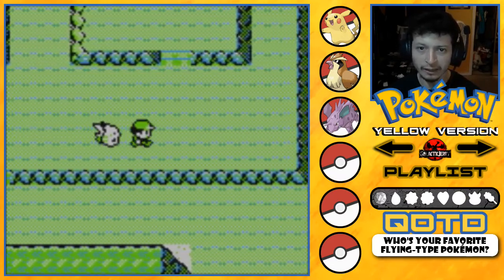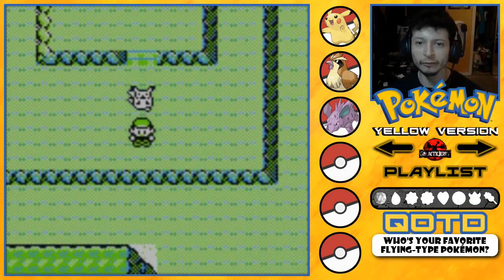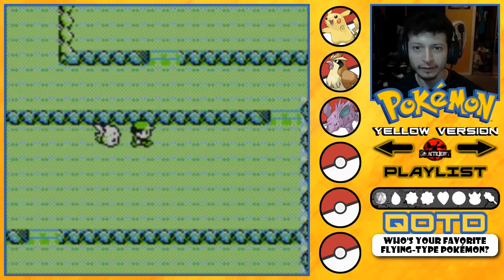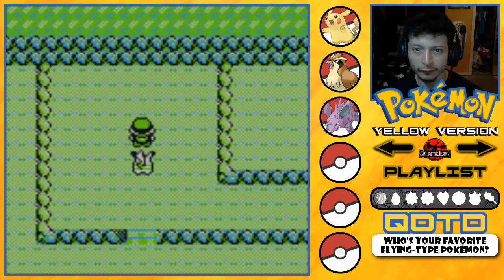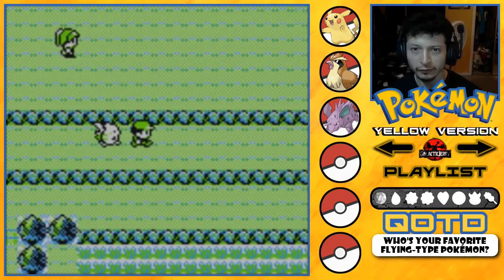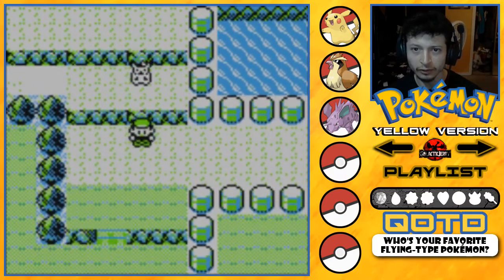First of all, let's pick up this hidden item over here — it's a Great Ball. Route 4 is pretty pointless, not much you can do here except pick up two items and maybe battle a trainer, but I don't think we can reach her from here. There's TM4, which I think is Whirlwind, and there's a trainer waiting but we can't get to her, so let's just go to Cerulean City.